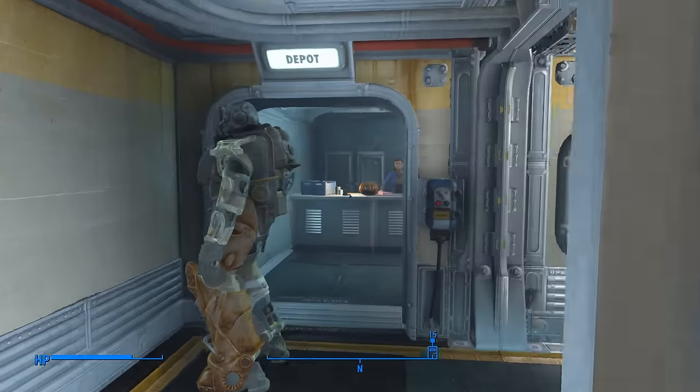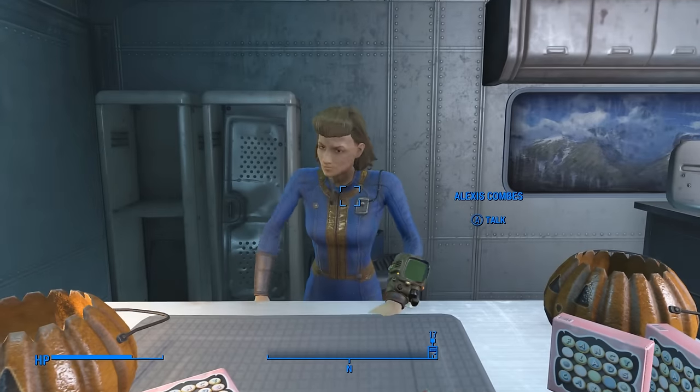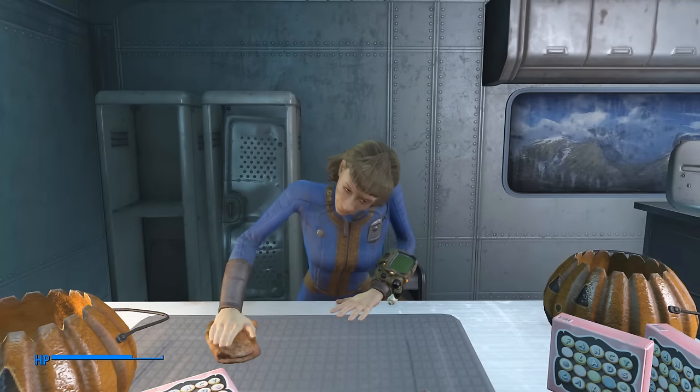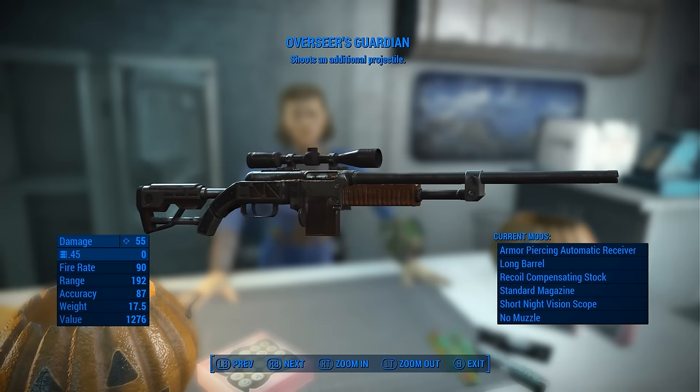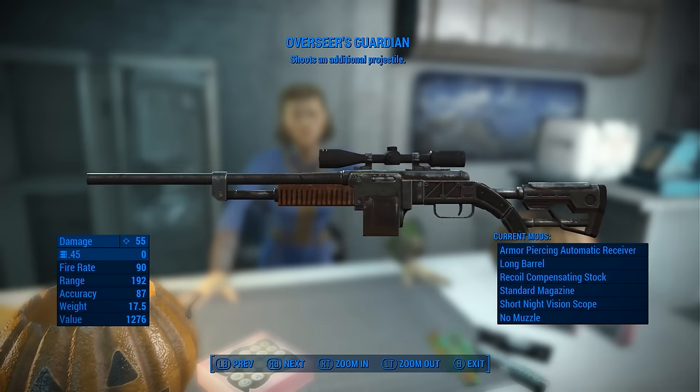The great thing about bumping into Cricket at Vault 81 is that you can then head inside the Vault and talk to Alexis to purchase the Overseer's Guardian, a combat rifle that shoots an additional projectile with every shot.